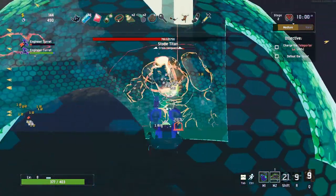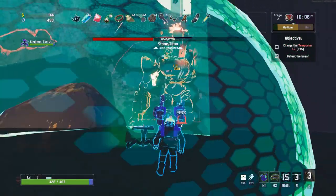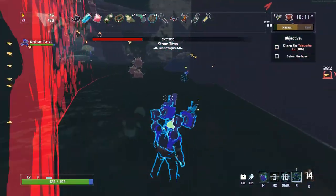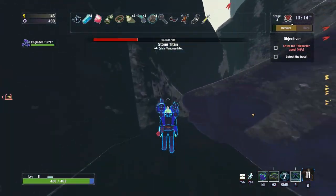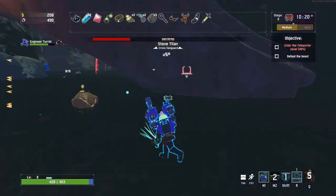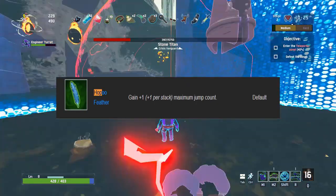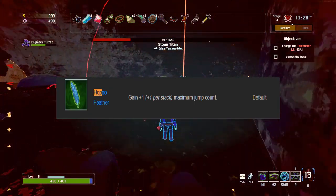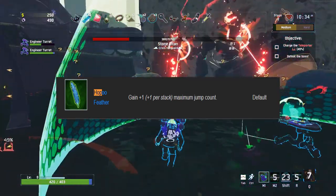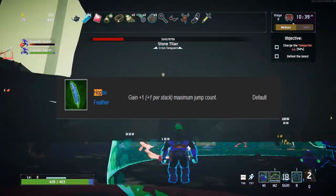Now let's talk about all the items the Engineer specifically benefits from. These aren't listed in any particular order. The Hopoo Feather is one of the best items on the Engineer, as it gives him much-needed verticality that every other class naturally gets. Being able to ignore most ground-based enemies is huge, and you can negate fall damage by jumping at the very last second before you hit the ground.